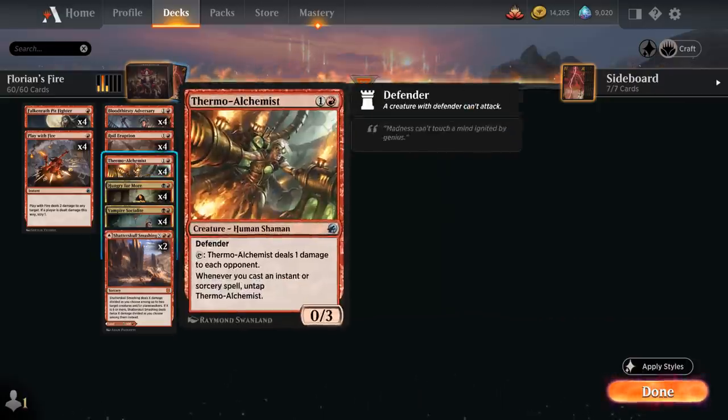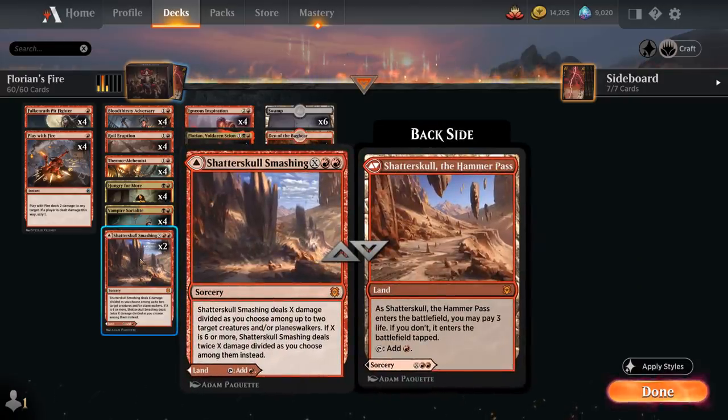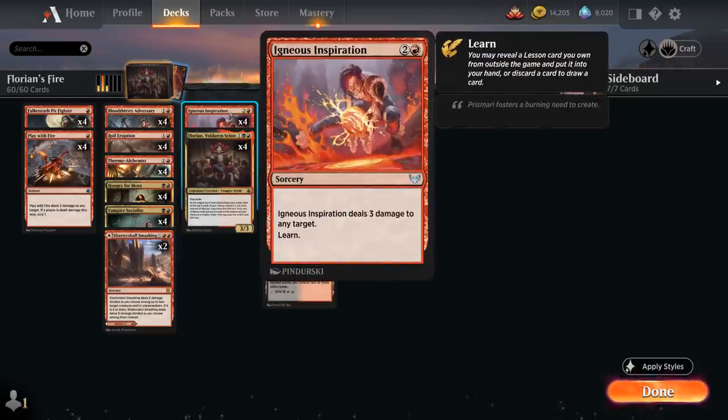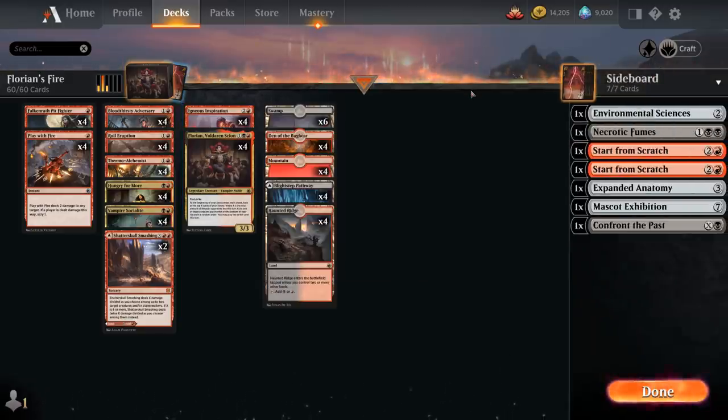Hungry for More is also a great way to untap our Alchemist. Shatter the Skull Smashing can be played as a land or as a Sorcery dealing X damage divided as we choose among multiple targets — if X is 6 or more we potentially double that damage. Last but not least, Igneous Inspiration deals 3 damage to any target at Sorcery Speed and lets us learn one of our sideboard lessons.